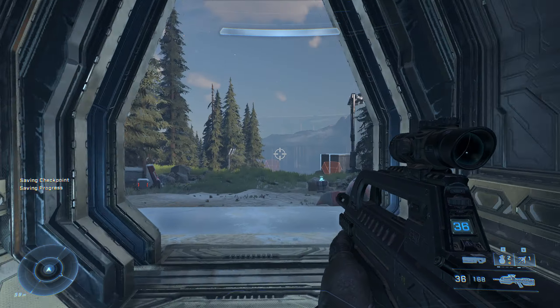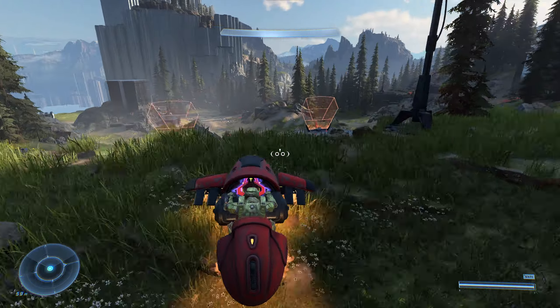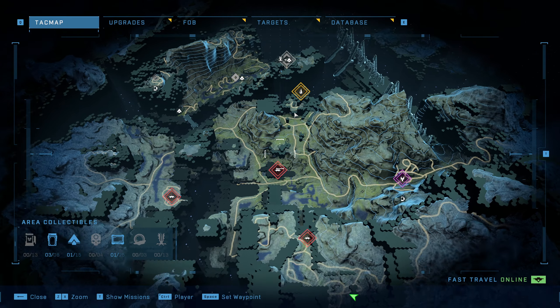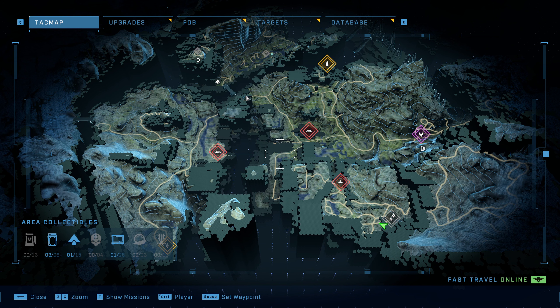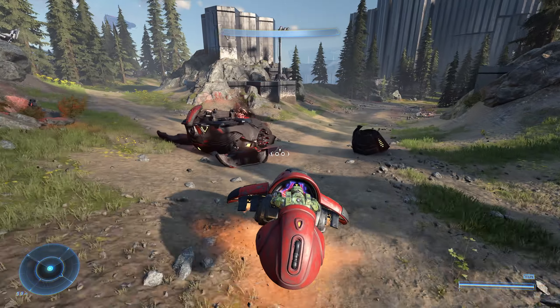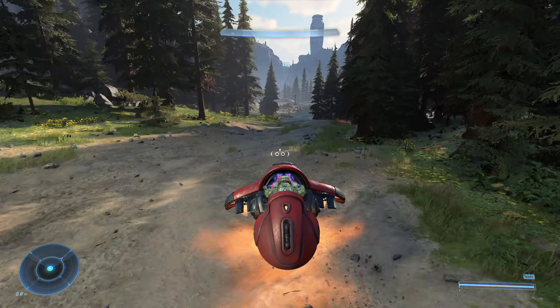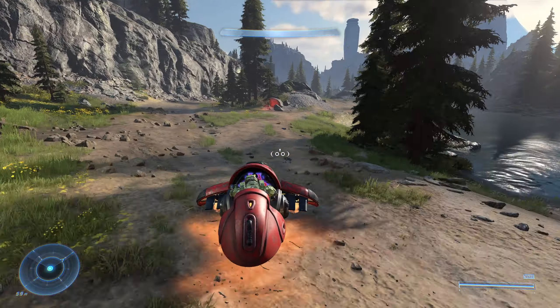Welcome back to Halo Infinite where we need to find more beacons. Luckily we have a ghost. If I remember correctly we're heading north — there's one up there. The other is to the west, but north looks easier to get to. We could go get Kilo real quick, but we need to be careful — they stole my ghost last time. We'll find Kilo but need to leave the ghost outside once we're almost done clearing.